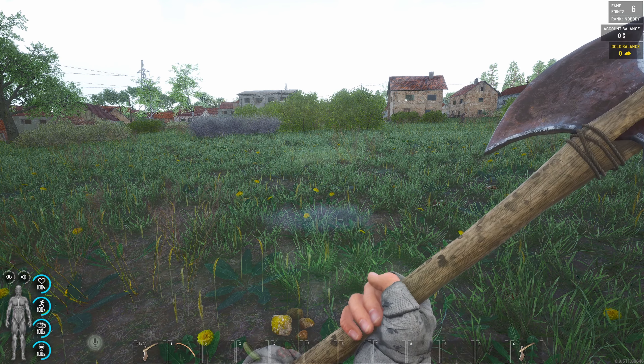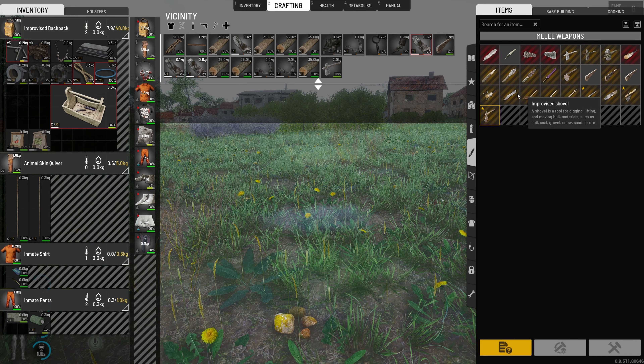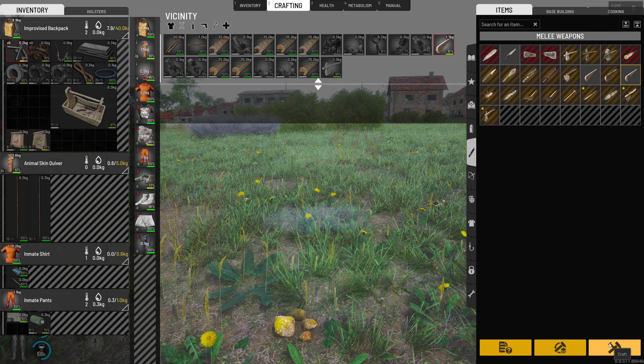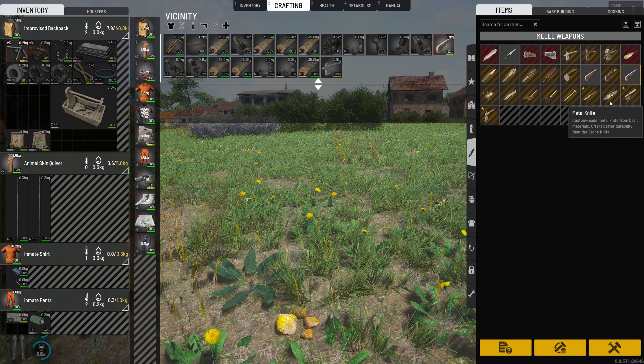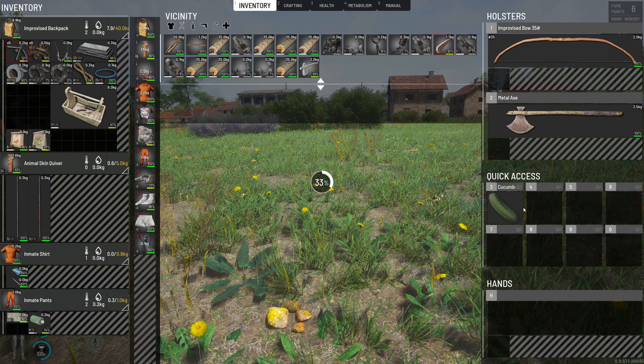So we have the best bow and the best axe. Honestly, the baseball bat's going to be really hard to find, so for now we're just going to get a club with nails. We're probably going to have to build some sort of storage to hold a lot of stuff — probably have to go build a little cabin in the woods somewhere.